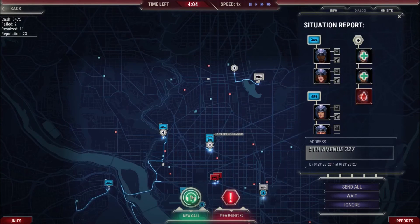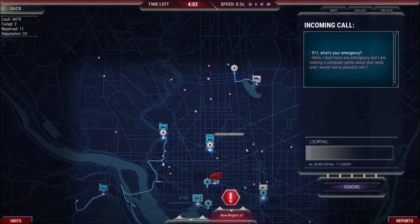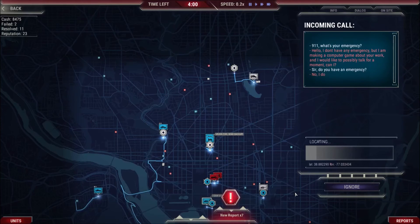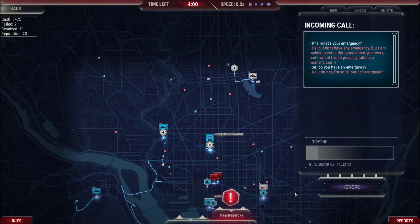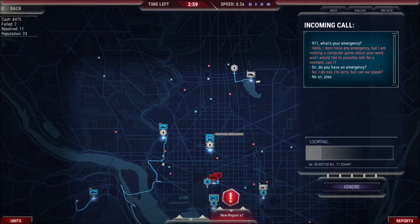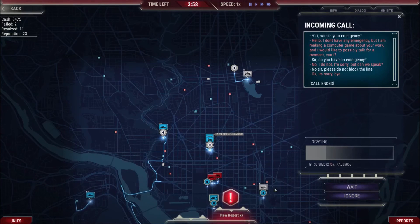We got another one. '911, what's your emergency?' 'Hi, I don't have an emergency, but I'm making a computer game about your work and I'd like to possibly talk for a moment.' 'Sir, do you have an emergency?' 'No, I don't, but can we speak possibly?' 'No, we can't speak — do you see how busy I am here? Please do not block the line.' 'Okay, I'm sorry. Bye.' Very tempted to just let the locator run out on it so we can find him and charge him money for that.